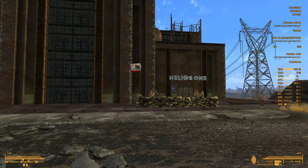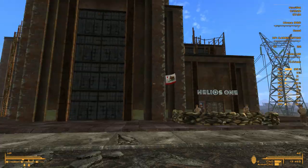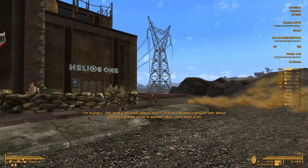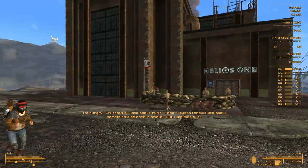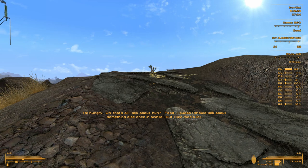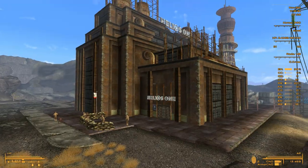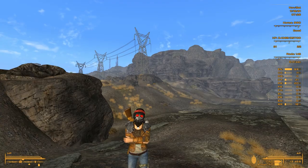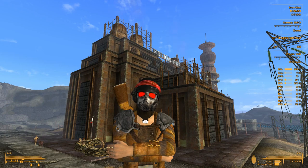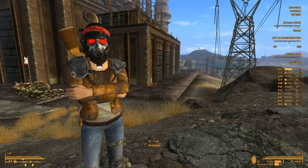Hi guys and welcome back to Let's Play Fallout: New Vegas, part 36. We're still working for the Boomers, because the quest line of the Boomers ties into the main quest — specifically, it's part of Mr. House's quest line. Mr. House wants the allegiance of the Boomers when he's taking over the Mojave.